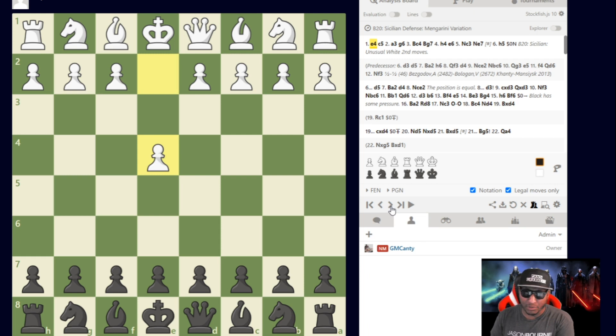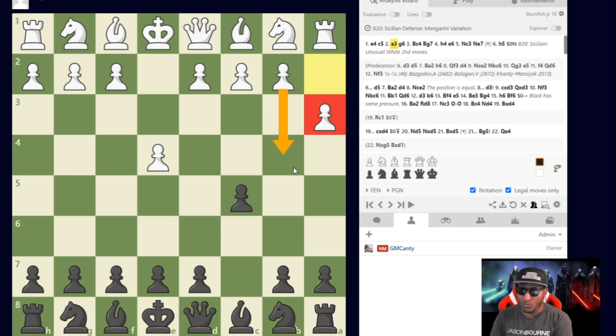We get e4 c5, then a3 on the board — almost like a wing gambit, but the wing gambit starts with b4 first unprotected, leaving the option of capturing and going up a full pawn. After a3, the problem is that b4 is now protected. This offbeat opening's idea behind a3 and b4 is to dislodge the c5 pawn so white can play d4 in one move.